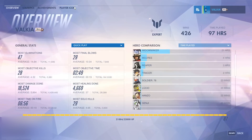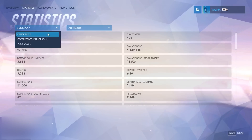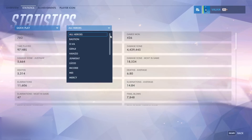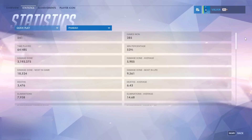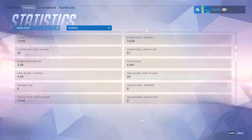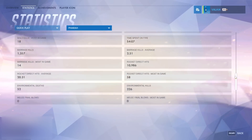On the top tabs you've got statistics, achievements, and player icon. Clicking on statistics, you've got a breakdown between quick play, competitive, and play versus AI. You can also break down between each individual hero to check out each hero's stats and how well you're performing with them. If I click on Pharah, you can see pretty much all my stats since I only play Pharah, and it breaks down into loads of little details.